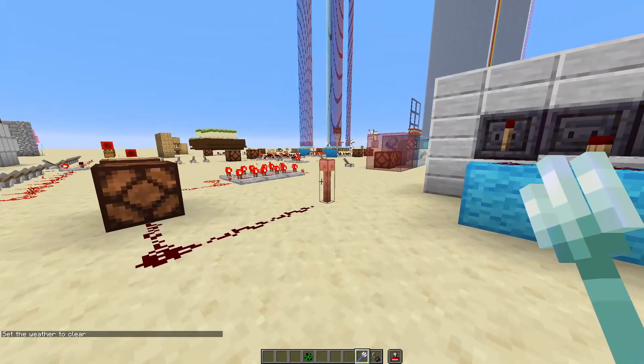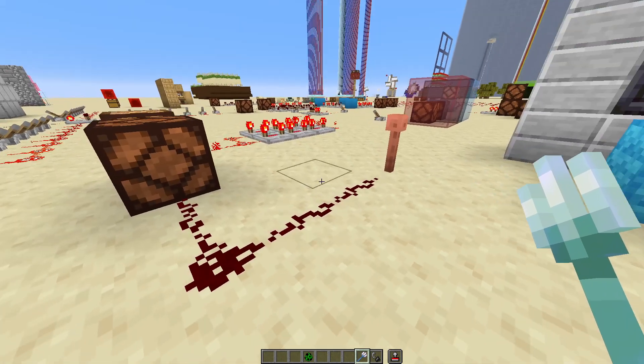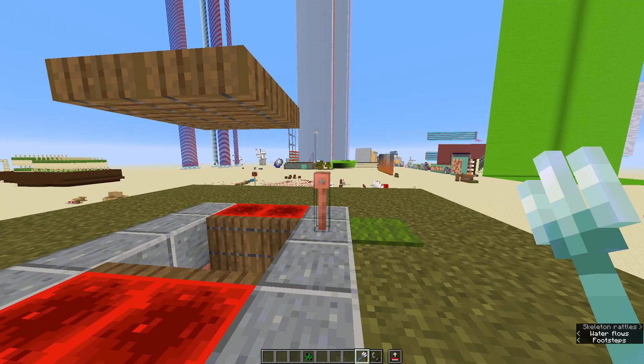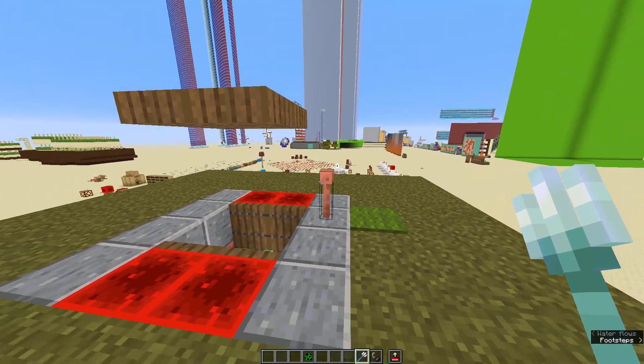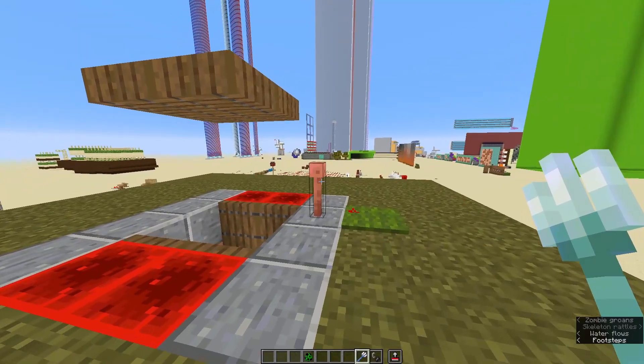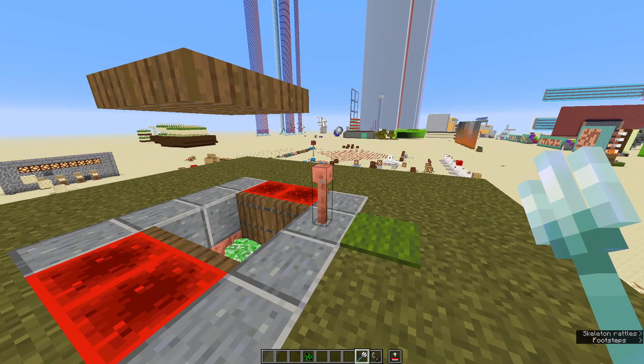Now the lightning rod doesn't have too many uses, briefly activating redstone when struck by lightning. On mob farms, the lightning rod can be very useful. Different mobs like creepers, villagers, pigs, and mooshrooms do different things when struck by lightning.